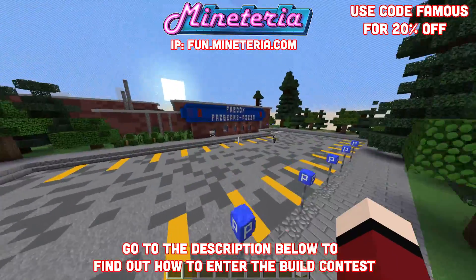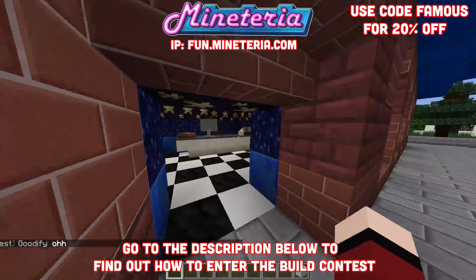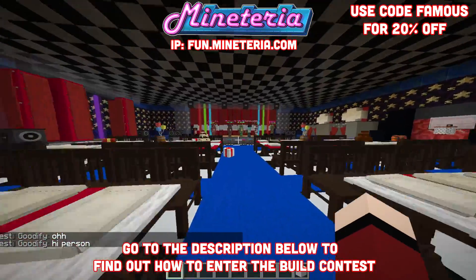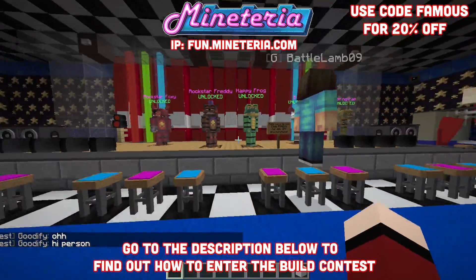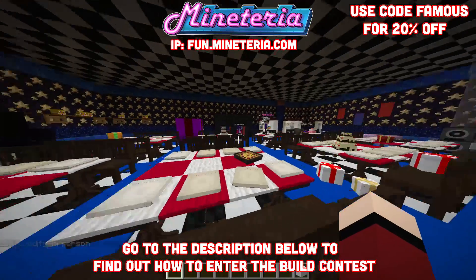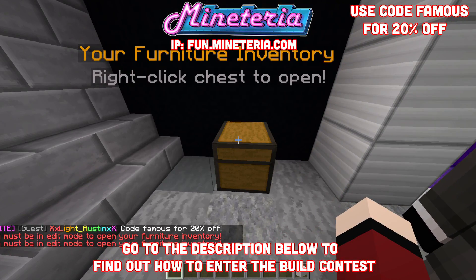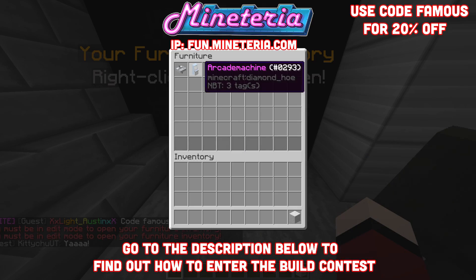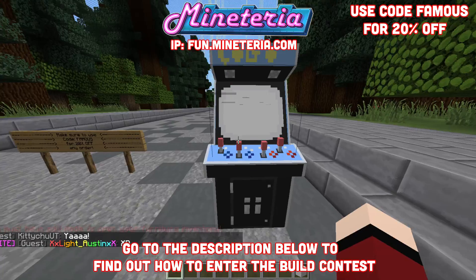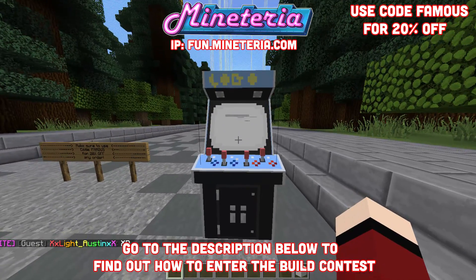Let me show you mine. We have the Freddy Fazbear's Pizza build from my FNAF 6 simulator series — it's a pretty good interpretation, and I'd definitely recommend checking it out. Make sure to check out fun.miteria.com and look at all the characters you can purchase for your pizzeria, roleplay, and all those different things. Over here you have your furniture inventory, and all you have to do is right-click into it to see your figurines. I have a cool-looking arcade machine — let me show you how to get that in the shop.